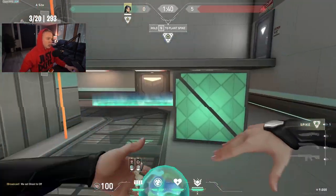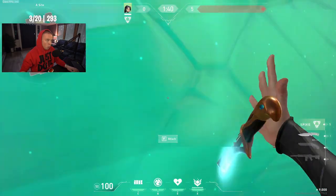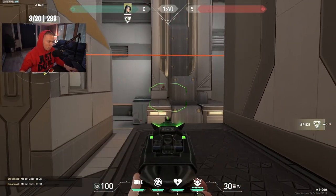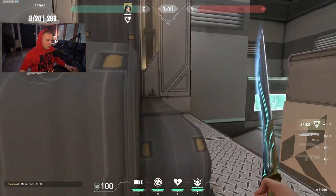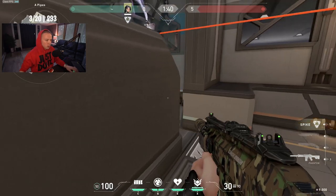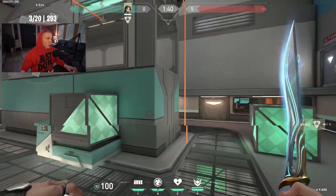On A site, there used to be a small double-step box. They changed it because before you could do a Sage wall, jump on the double step box, and then jump on top of the wall. The headshot angle that attackers could get from here was nerfed, which is great. You can still play from pipes as a defender, but the attacking angle was definitely pretty overpowered.